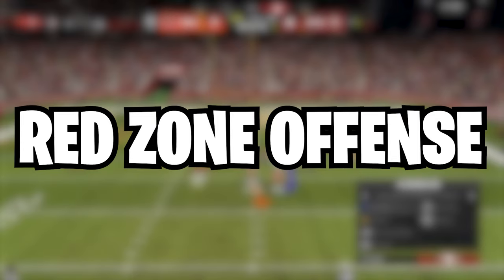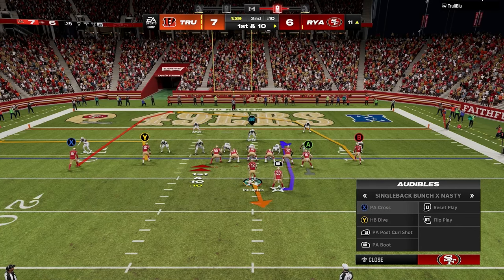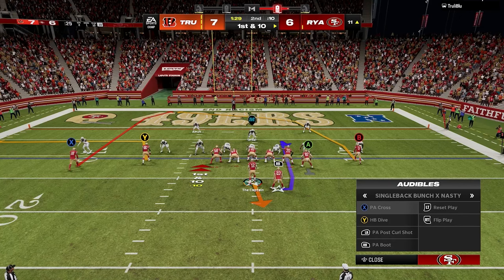We're going to start with my red zone offense. The first formation I'm going to be breaking down is single back bunch x nasty, and the way I like to get here is by audibling down from my main formation gun flex wide off close. The plays I audible to are PA Cross and PA Boot, but the play calling here isn't as important as the mechanics of what I'm doing.